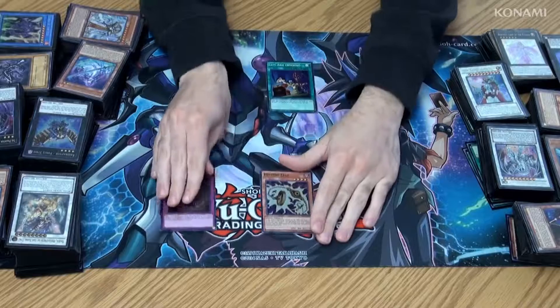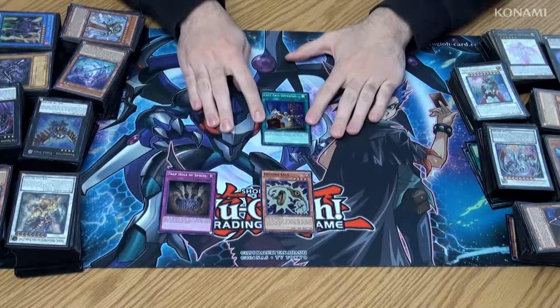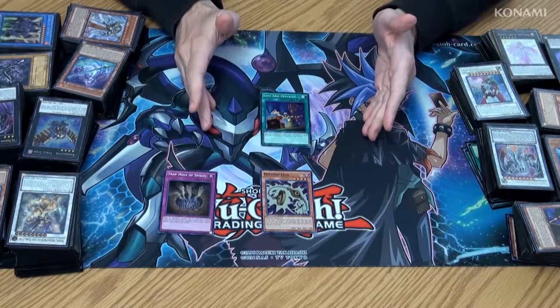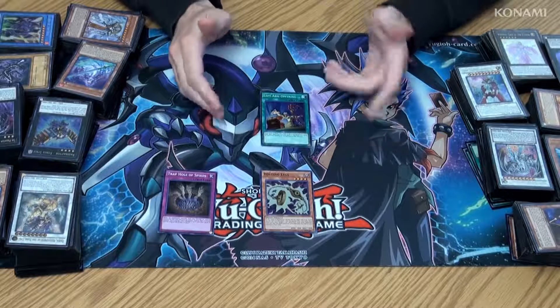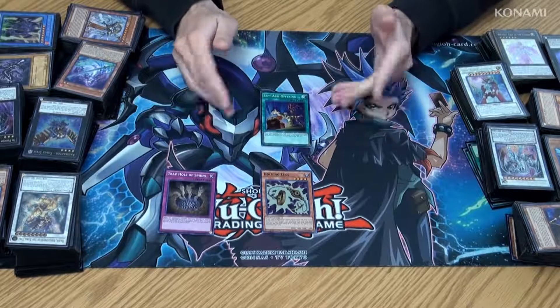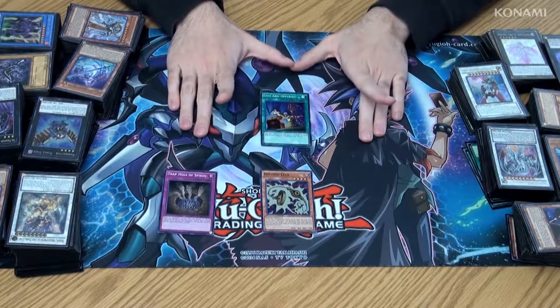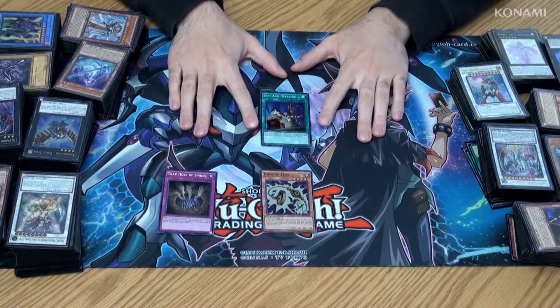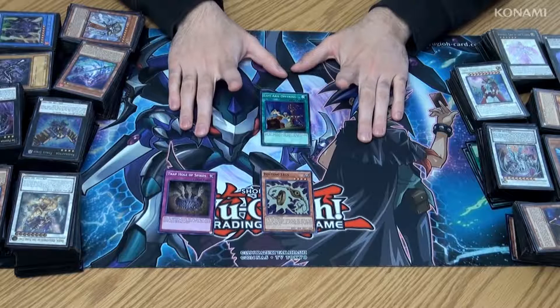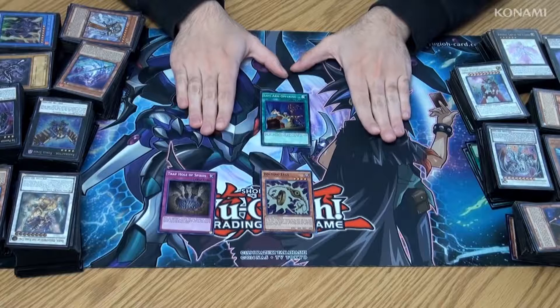Left-Arm Offering is another Merrick card, actually. This was used against Yugi in the Battle City Finals. Merrick's whole strategy in the TV show was to get the Winged Dragon of Ra into the graveyard and then bring it back with Monster Reborn over and over again to abuse its many different forms, including the Immortal Phoenix form, which you can also find in the Millennium Pack. Left-Arm Offering is one of the cards that he used to do it, because it lets you get rid of the rest of your hand to get any Spell card from your deck to your hand.